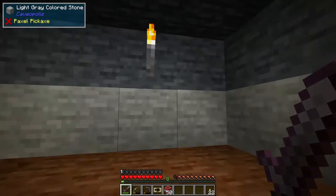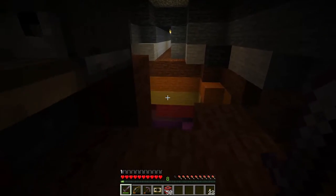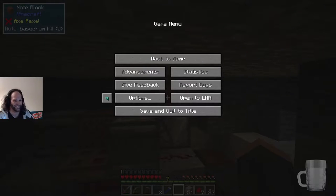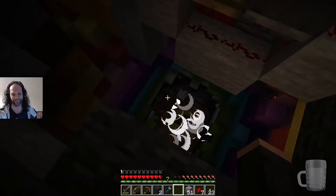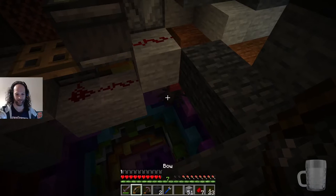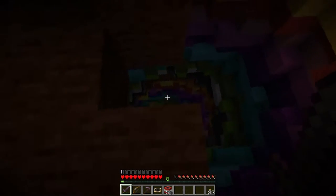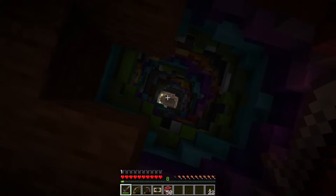So here's what we did - we built a TNT duplicator and we smashed giant holes in the ground and we cackled a lot. Did it work? It worked! Let me show you how this works. You boot this, and a piece of TNT falls. That's how far the TNT will fall before it explodes. So you can have as many of these as you want.